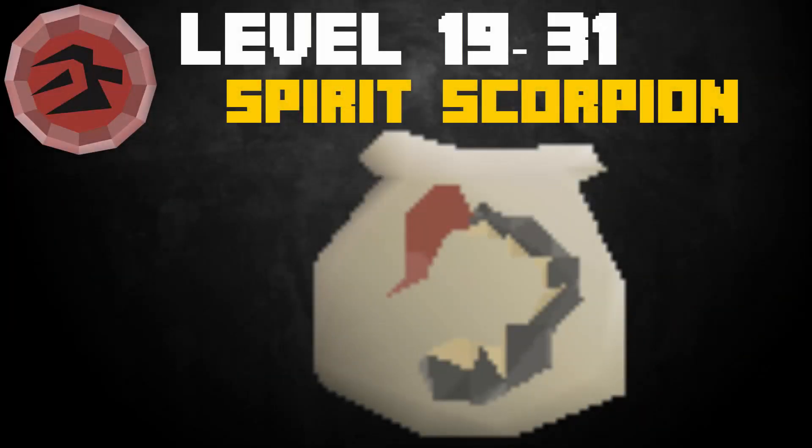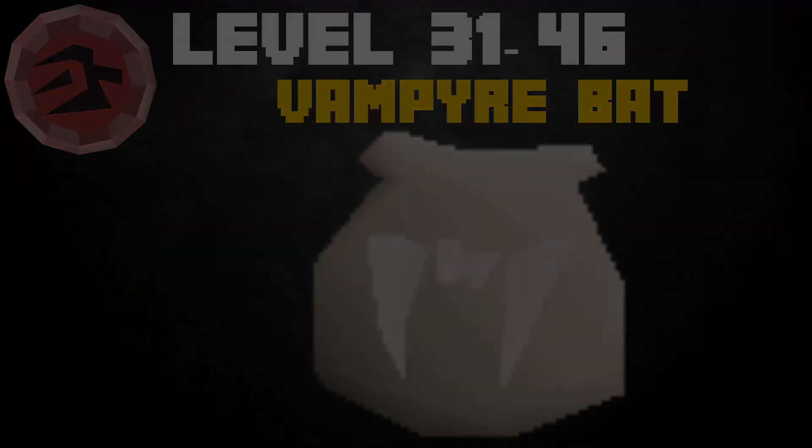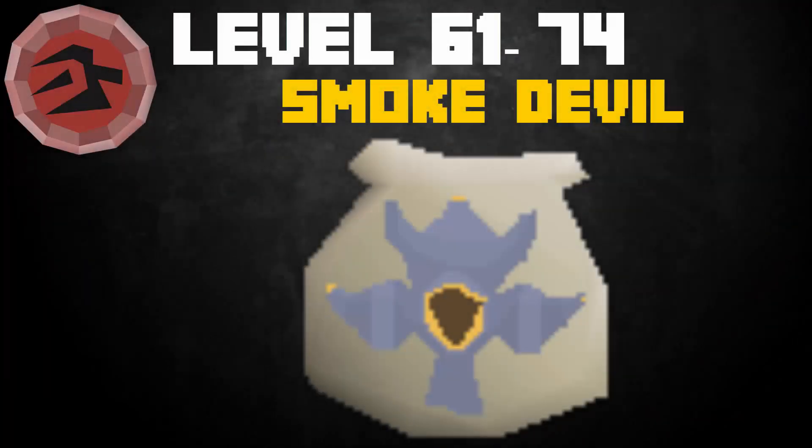Moving on to crimson charms. From levels 19 to 31, make 131 Spirit Scorpion pouches, requiring one pouch, 57 spirit shards, and a bronze claw — 15 gp per xp loss. From levels 31 to 46, make 391 Vampire Bat pouches, requiring one pouch, 81 spirit shards, and vampire dust — 6 gp per xp loss. From levels 46 to 49, make 117 Pyre Lord pouches, requiring one pouch, 111 spirit shards, and a tinderbox — 8 gp per xp loss. From levels 49 to 61, make 978 Bloated Leech pouches, requiring one pouch, 117 spirit shards, and one raw beef — 5 gp per xp loss.